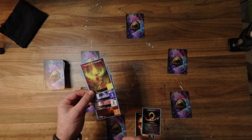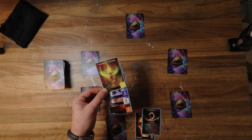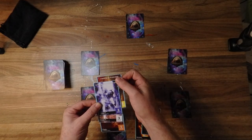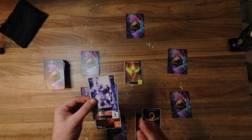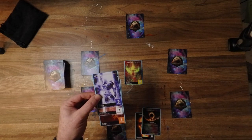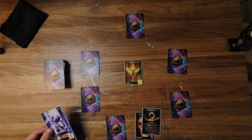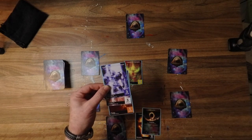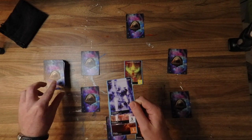Now we have a 9, two 3s, and a 1 — nothing adds up to 11, so we're forced to discard. I'm going to discard this 9, because in the game of Gnosis, lower cards are more combinable to get to 11. You don't just play with 11s — if I had an 8, then 8 plus 3 is 11 and I could flip over another card using that combination.